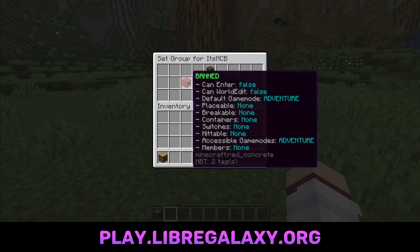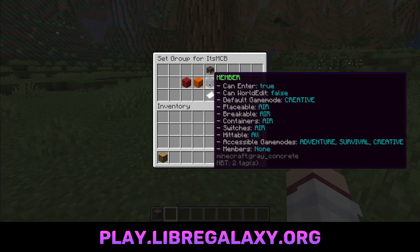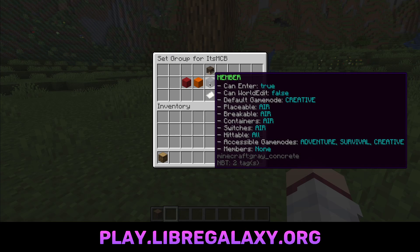By default, when people join your planet, they are a guest. As you can see, they can enter — they'll be in creative by default, but they can't world edit, place anything, break anything, or use containers. None of that. Then there's member. Member is when you want to allow people to more or less place blocks and stuff, but maybe you don't trust them with world edit. Or maybe you are using this as a survival world of sorts, where you don't want to give your friends world edit because they're going to cheat, but it's okay for them to break blocks and stuff.